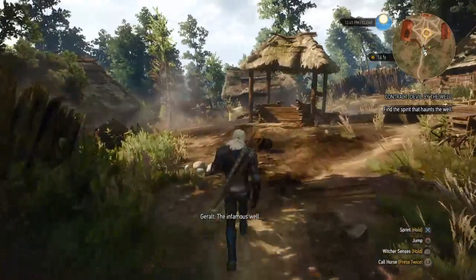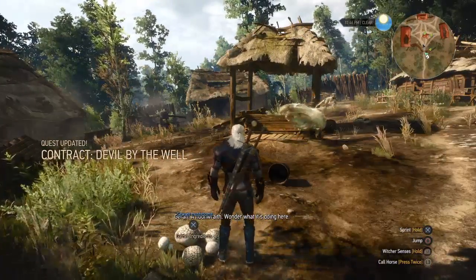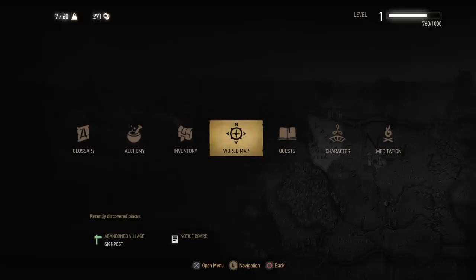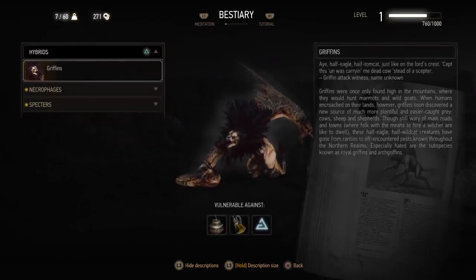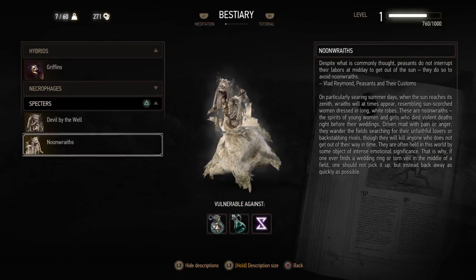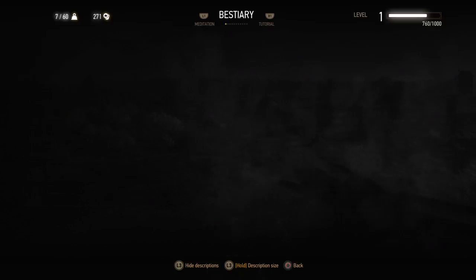We reach the infamous well. There's a noonwraith but she's not attacking. We read the bestiary entry: despite what is commonly thought, peasants do not interrupt their labors at midday to get out of the sun — they do so to avoid noonwraiths. On searing summer days when the sun reaches its zenith, wraiths appear resembling sun-scorched women, driven mad with pain or anger.